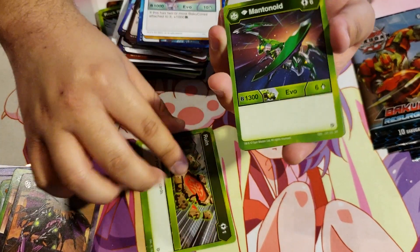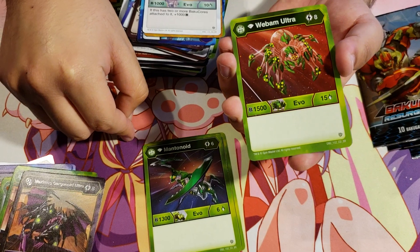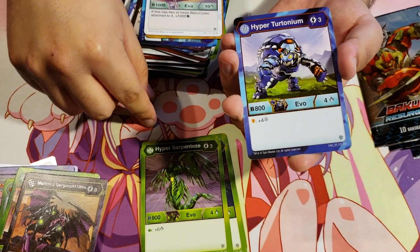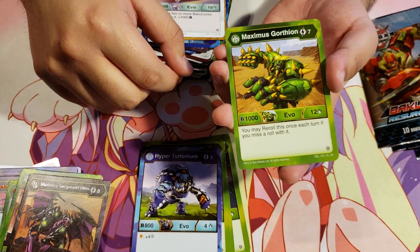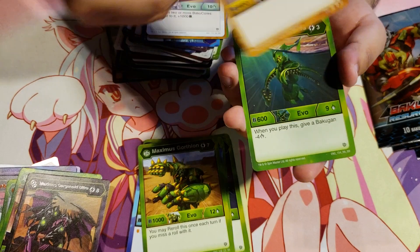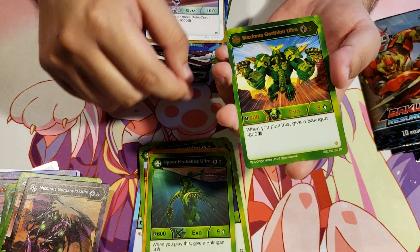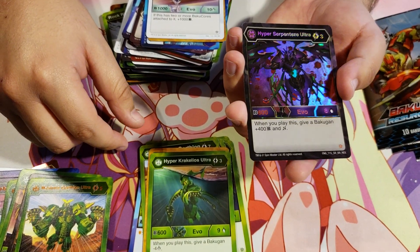Ruin, Diamond Mantanoid Ventus, Ventus Diamond Webum Ultra, Ventus Hyper Serpenties, Aquas Hyper Turtonium, Ventus Maximus Gortheon, Aurelis Hyper Serpenties, Ventus Hyper Cracelios Ultra, Ventus Maximus Gortheon Ultra, and a Hex Hyper Serpenties Ultra Darkus.